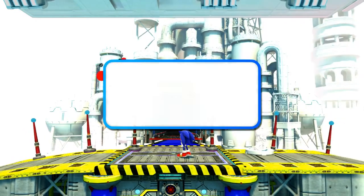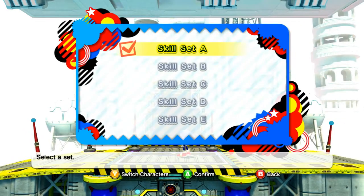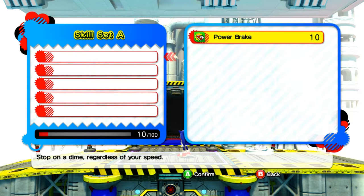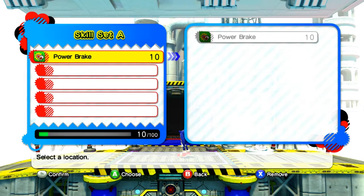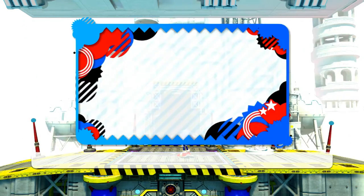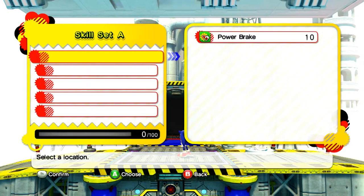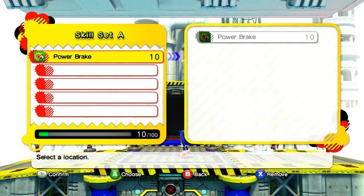First we're going to check our skills and see what skills we've got equipped. We've got the Power Break — go ahead and put it on. Then we're going to switch characters and see what skills our doppelganger has. That's good to go. Confirm.